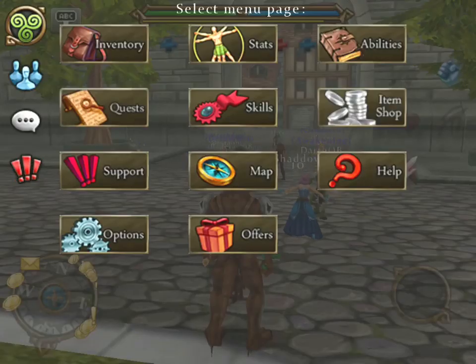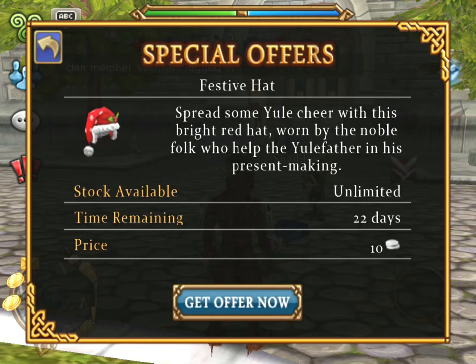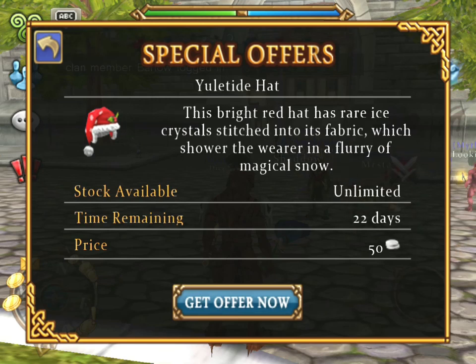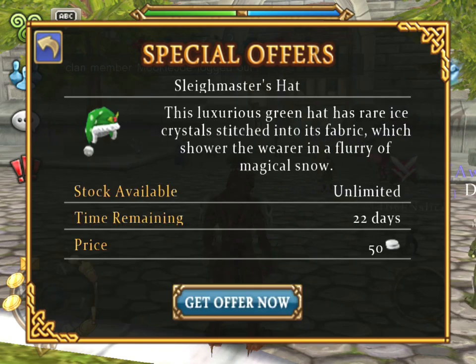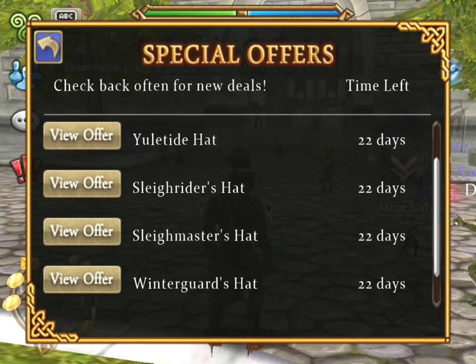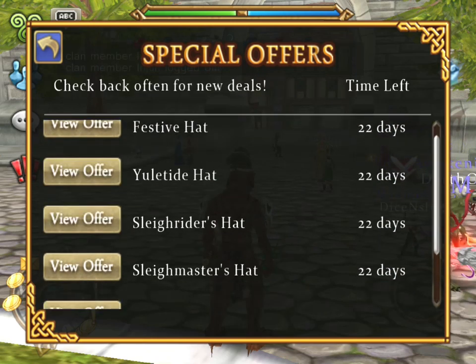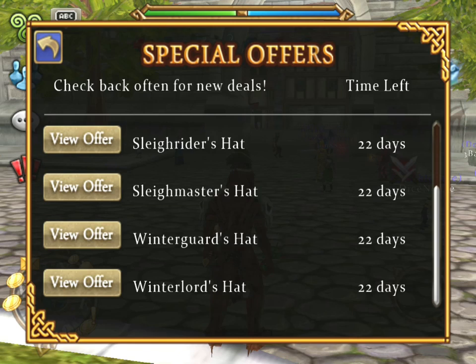Let me just check the special offers. This is the festive hat at 10 platinum. Neurotide hat with ice crystals. Green one. And a green one with ice crystals. They also have more options. So 50, 100, 150 platinum worth. I think I'm just gonna buy them all because I got the platinum from the chest and I like to collect every item.